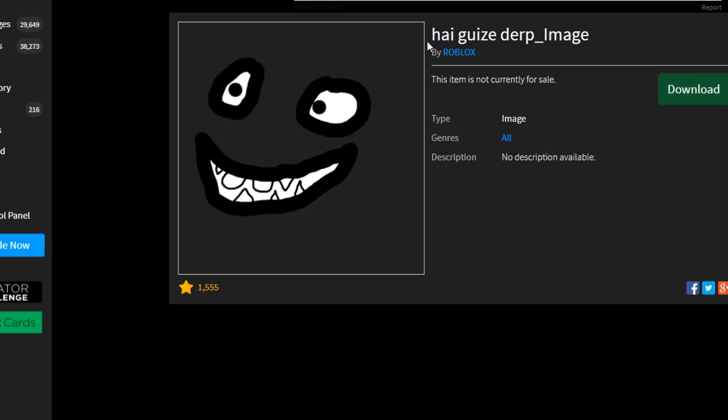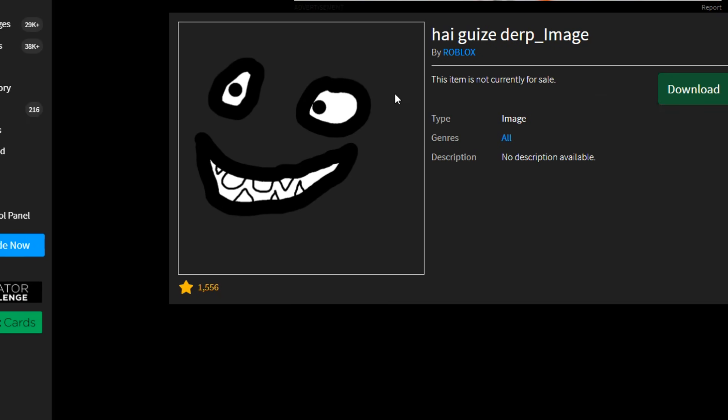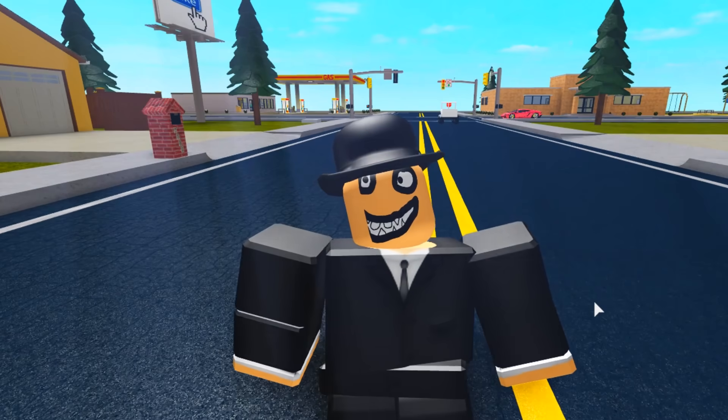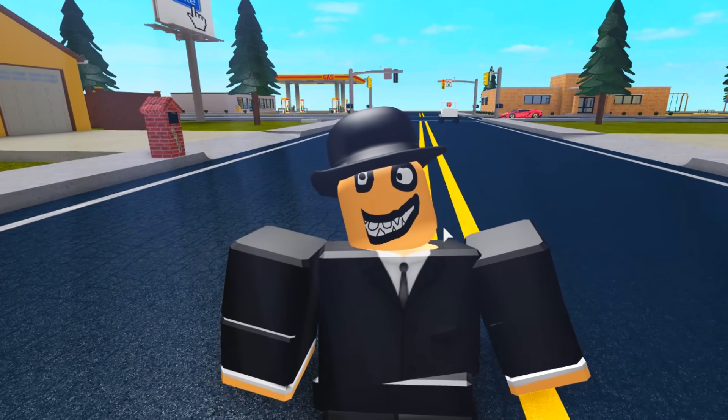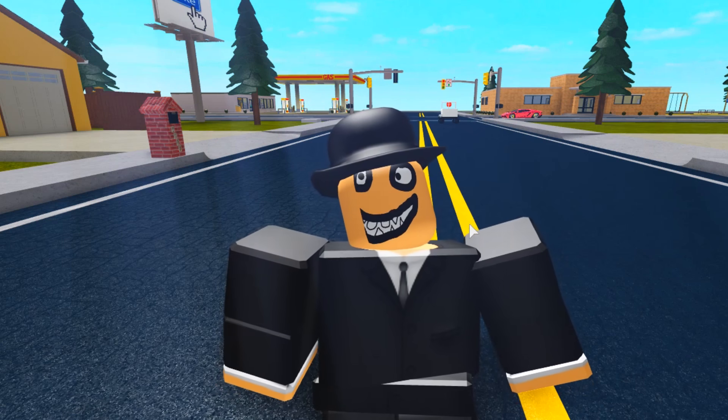First of all, a face called - hey guys, derp! Now this is not fake! Look, I'll go to Roblox's profile - this is Roblox, right? I'll refresh the page! This is a real face uploaded during the April 1st 2012 incident on Roblox. Now let's see how it looks on me! This is not a very good piece of art, and I think some hacker just made this face on the fly to mess with Roblox. Regardless, 'hey guys derp' is a very interesting face, and it makes a lot of sense why they would not want to keep this face on the catalog.